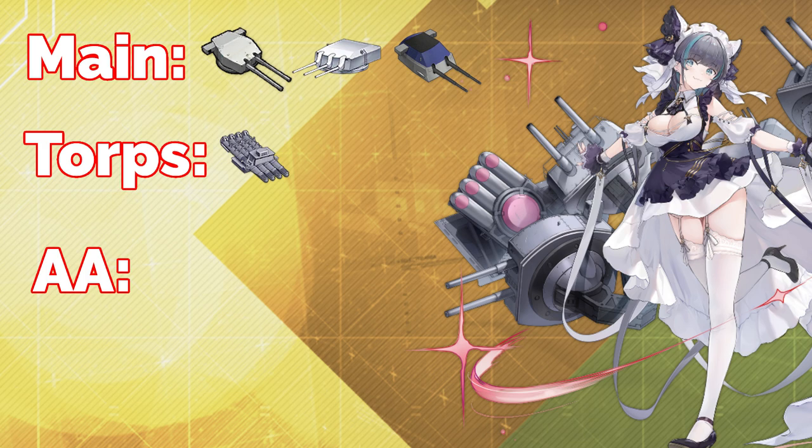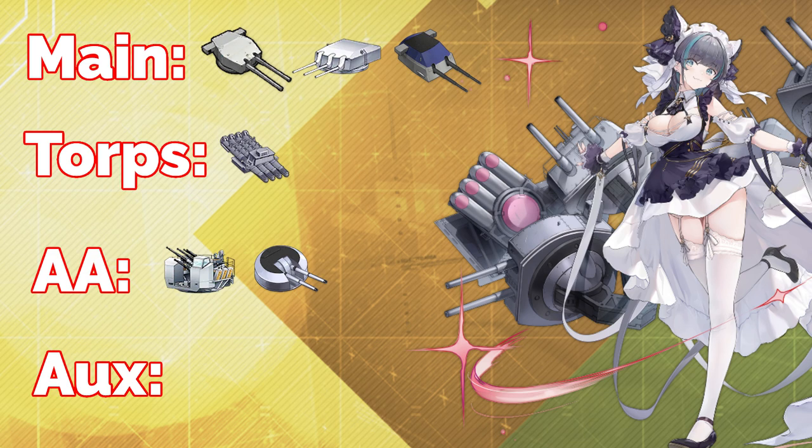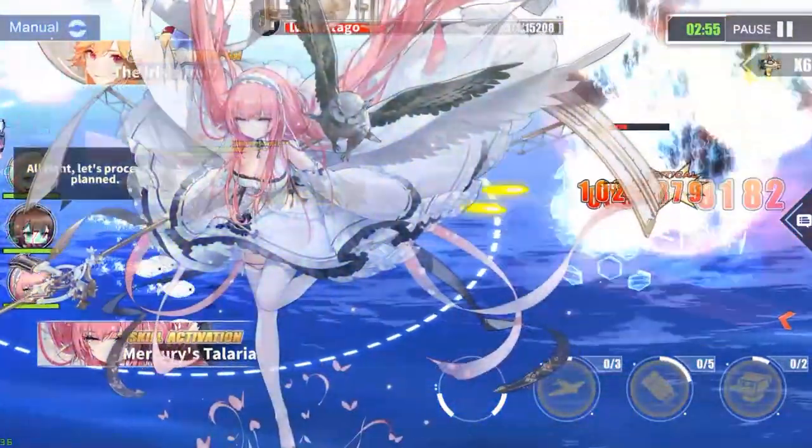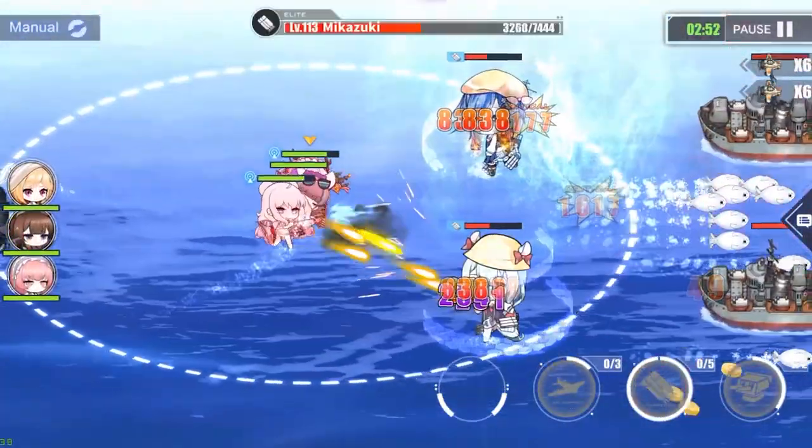For her anti-air gun, use the best equipment you have — either the new Sextuple 40mm Bofors gun for the best DPS in the game, or the Twin 113mm for bigger and more consistent range. For auxiliary equipment, you can build Cheshire for tanking, but since she has strong AA you can enhance it further. Take an Improved Hydraulic Rudder for extra evasion in the first slot, and for the second slot either a High Performance AA Radar to boost anti-air, or a Repair Toolkit for a typical cruiser build.